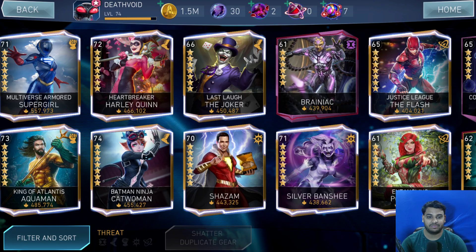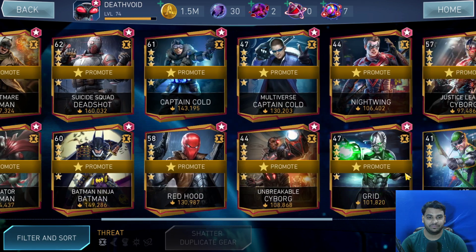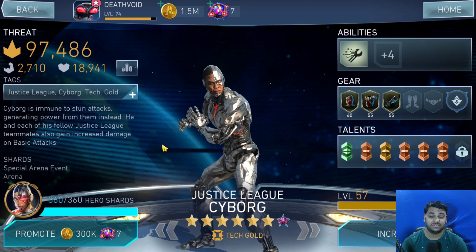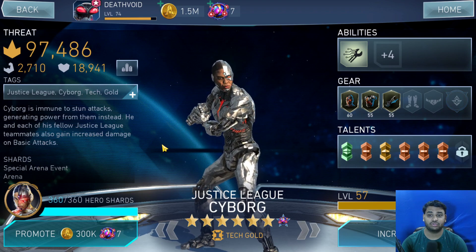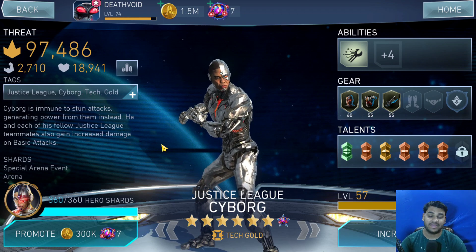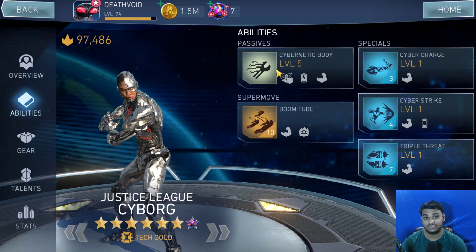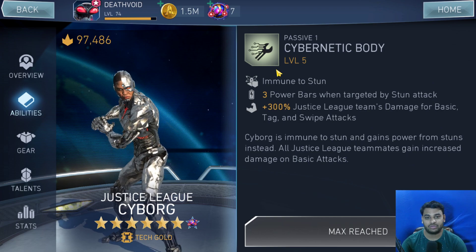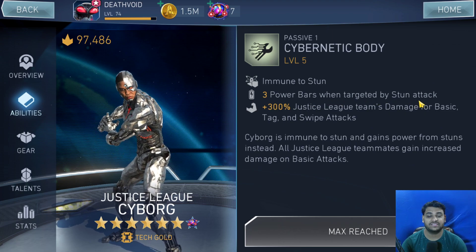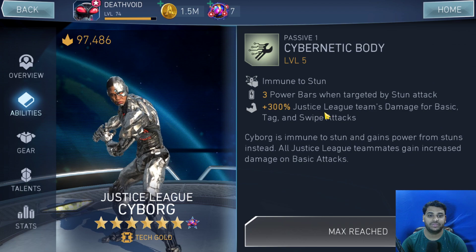Number 10 is one of my favorites, which is Justice League Cyborg. He is one of those characters that will increase the damage of your entire Justice League team. He has a passive that increases the Justice League team's basic tag and swipe attacks by 300%. He is also immune to stun, and gains three power bars when targeted by a stun attack.